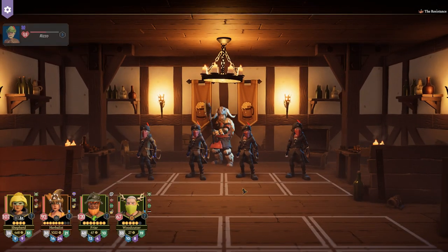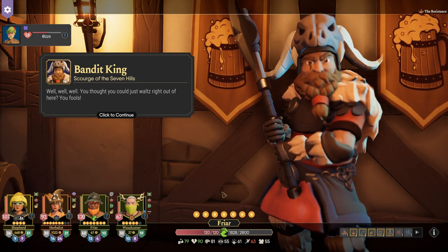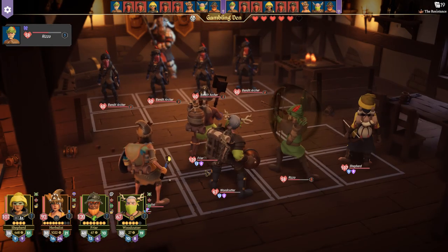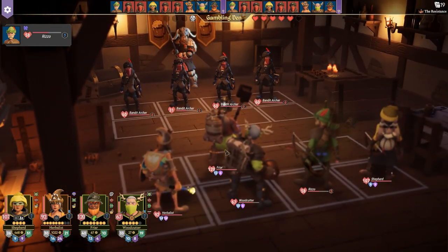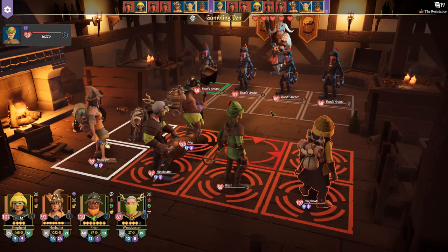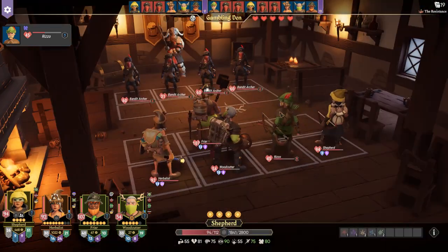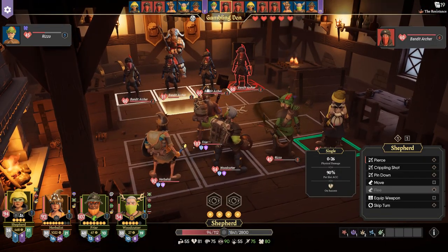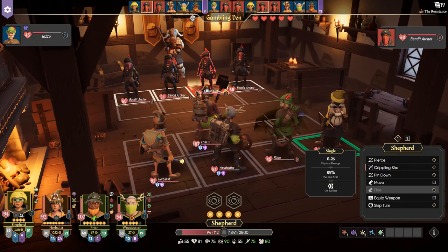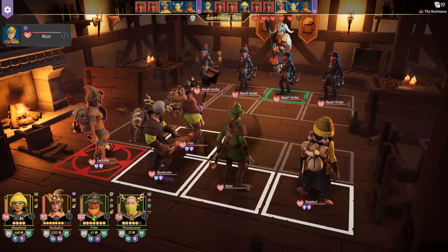We spent all that time helping him out and he's just gonna attack us? Sucks — look at these archers. Target Rizzo, that's fine. Damn it! Okay, my turn. Shepherd, should we do something? Let's cripple shot to move this guy down the initiative chain — or totally miss. Oh my god, that's what I get for trying something different.